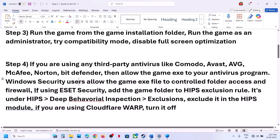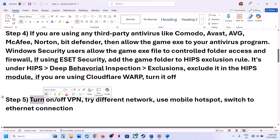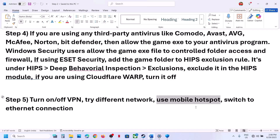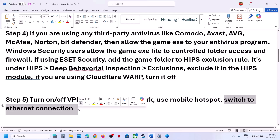If you're using Cloudflare WARP, turn it off — this has worked for many players. The next step is to turn on or off VPN. For many users, using a VPN has worked, so try enabling a VPN and change the country and check. If you're already using a VPN and still facing the problem, try turning off the VPN. Also try a different network — if you have another network available, switch to it. You can also use a mobile hotspot: turn on mobile data on your phone, enable the hotspot, connect your PC to your phone's network, and launch the game. You can also switch to an Ethernet connection if your computer has an Ethernet port.